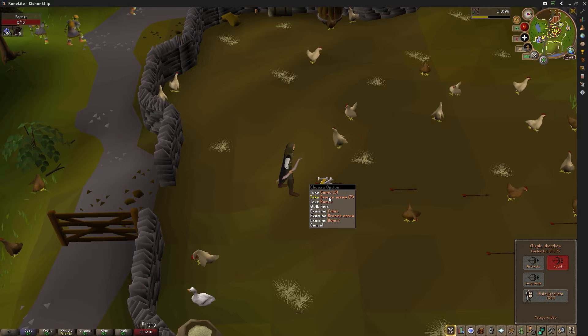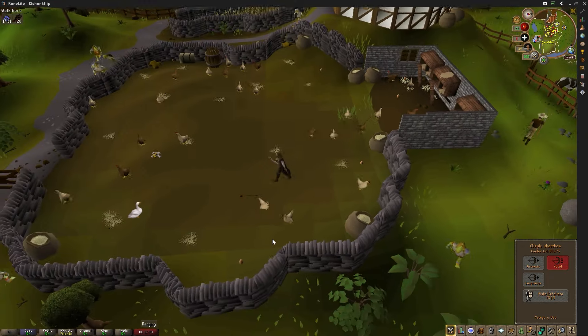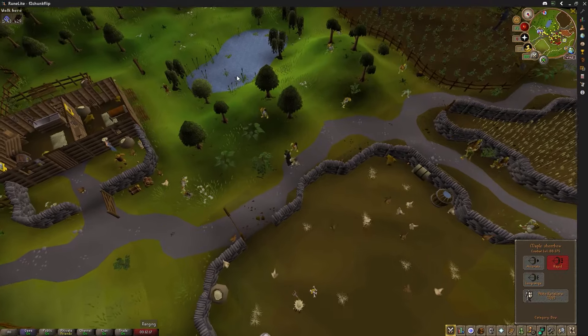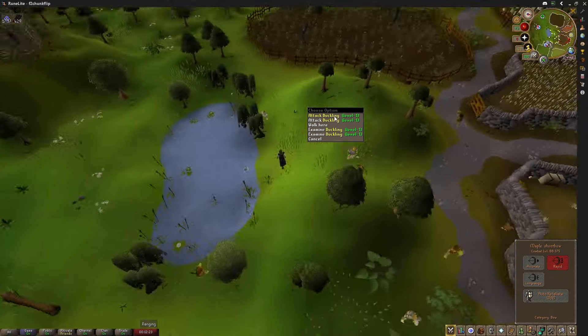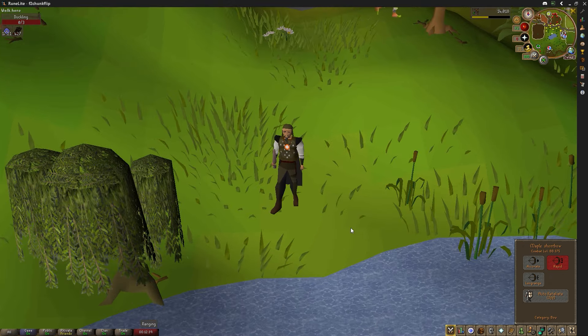Don't get mad at me — the chunk picker said I had to murder a farmer. That's the only reason I did it. This dude was just minding his own business and I came up and murdered him. I feel kind of bad about it, but the chunk picker made me do it. Speaking of murdering innocent things — the chunk picker also says I must murder an innocent duckling. Sorry, duckling. Feels very rude. Sometimes chunk picking can be dark.